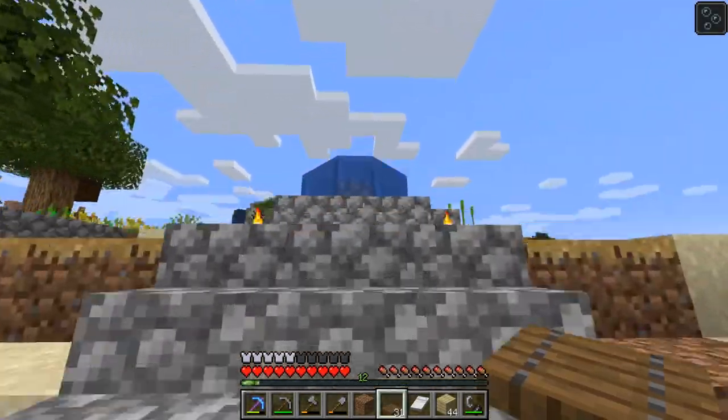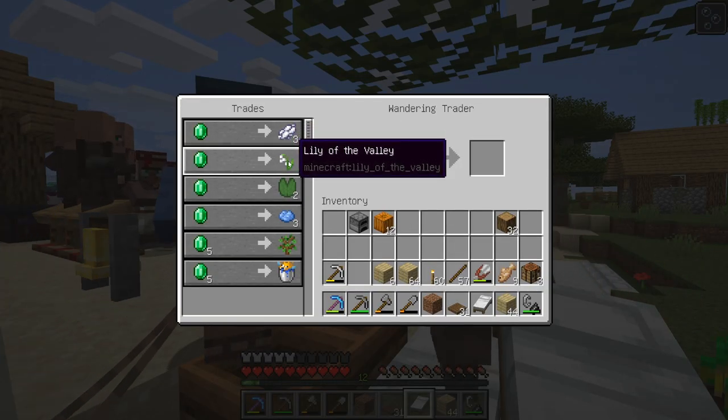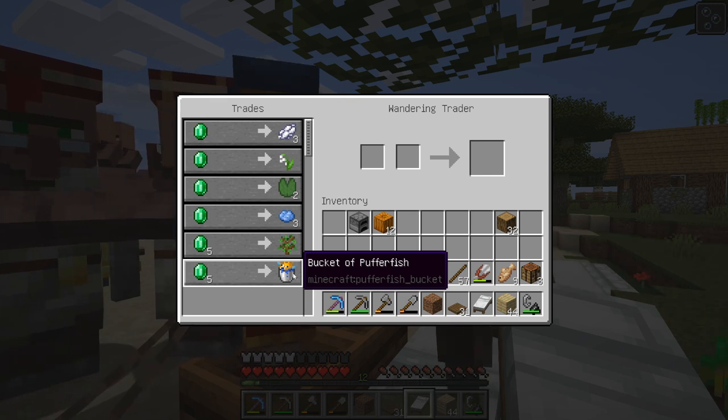A wandering trader. White dye, lily of the valley, lily pad, light blue dye, oak sapling, and puffer fish. Nothing important.